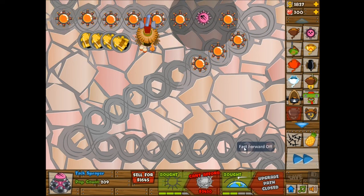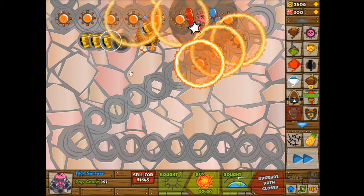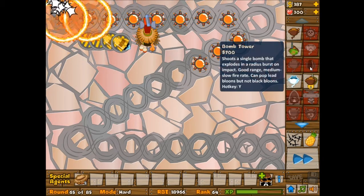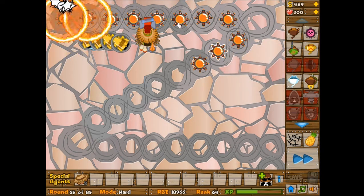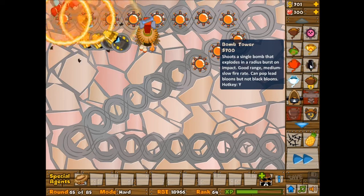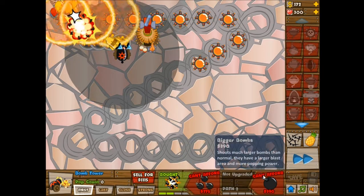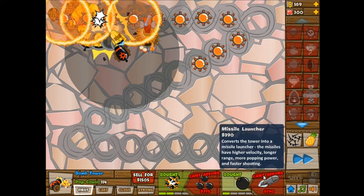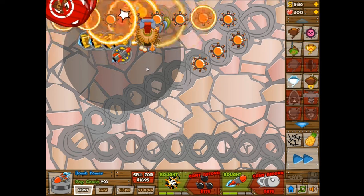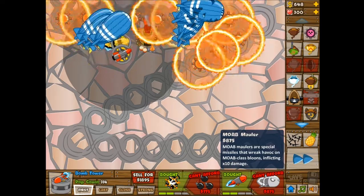Once I've finished this Ring of Fire, I'm going to build a couple more MOAB Maulers because I'm going to need them. This is round 64 — a bunch of MOABs. It did pretty good actually. But now there's going to be a couple BFBs, and the BFB did get pretty far last time. Now there's two of them, though they are pretty close together. Having two closely-packed BFBs isn't really that different from one BFB, because all the MOAB Maulers have splash damage, and the Rings of Fire have more than one pierce.